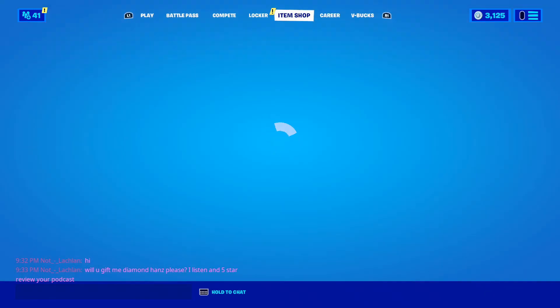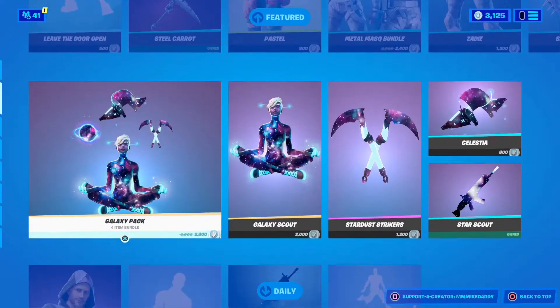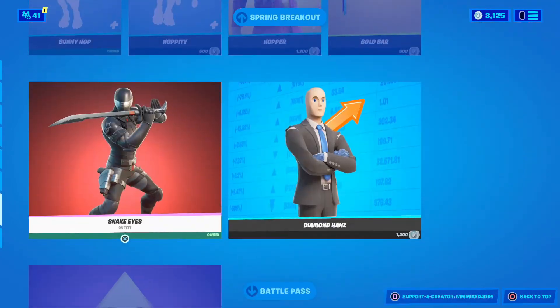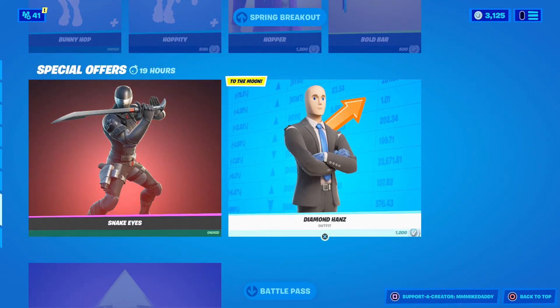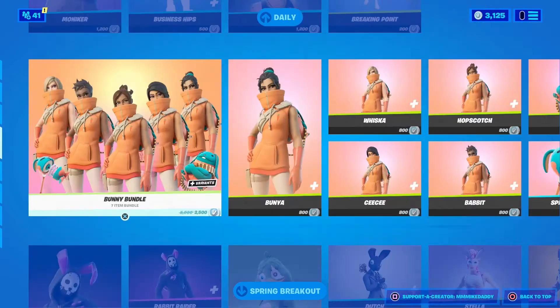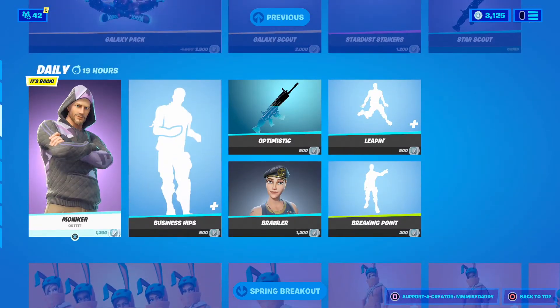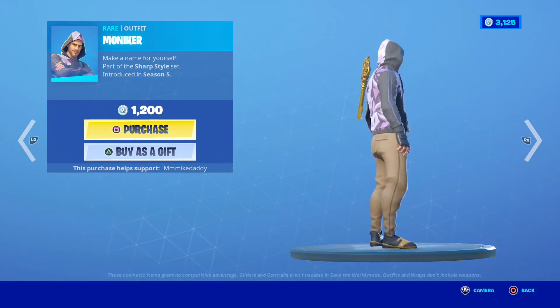That's the challenge. Let's go ahead and head on over to the item shop and see what's in there today. We got some good ones, and if you're watching on YouTube you've already seen a little preview of one of the items added in. Snake Eyes is still here. The Stonks guy is still here. Diamond Hans. The Spring Breakout items are still here, of course. And we have the Moniker outfit back in the item shop for $1,200.